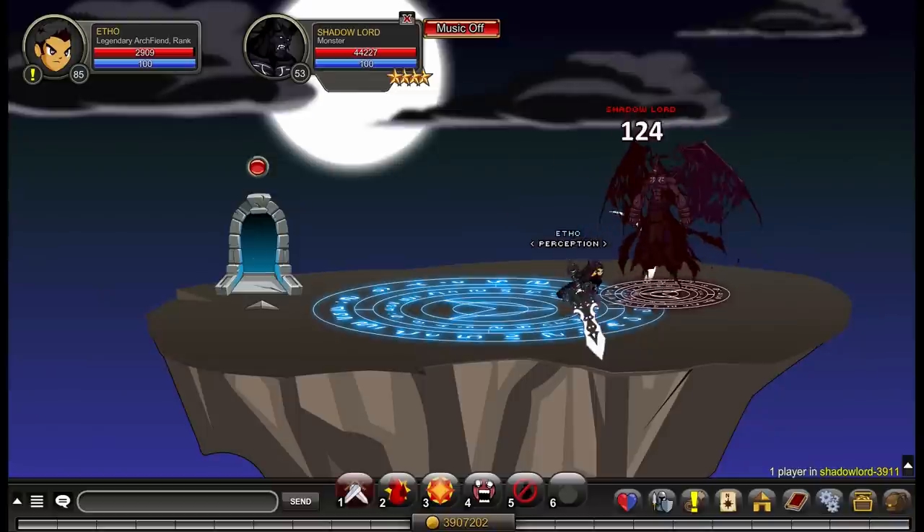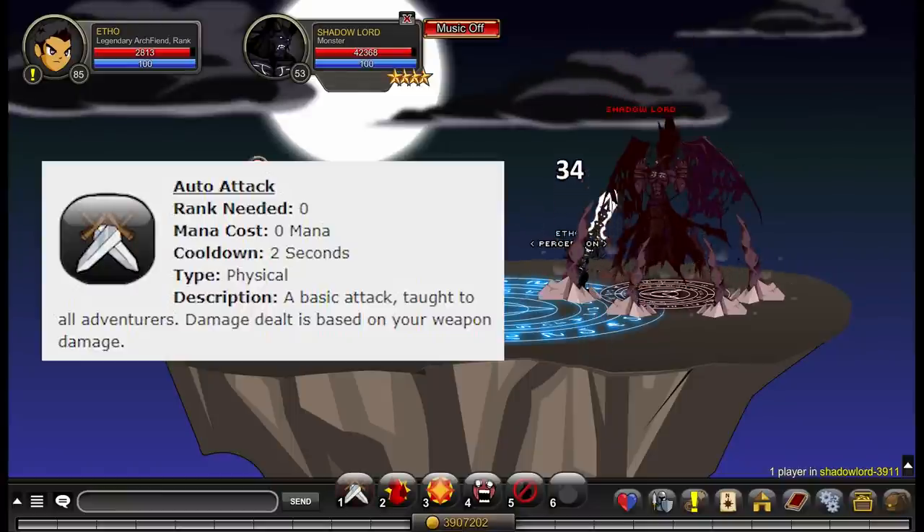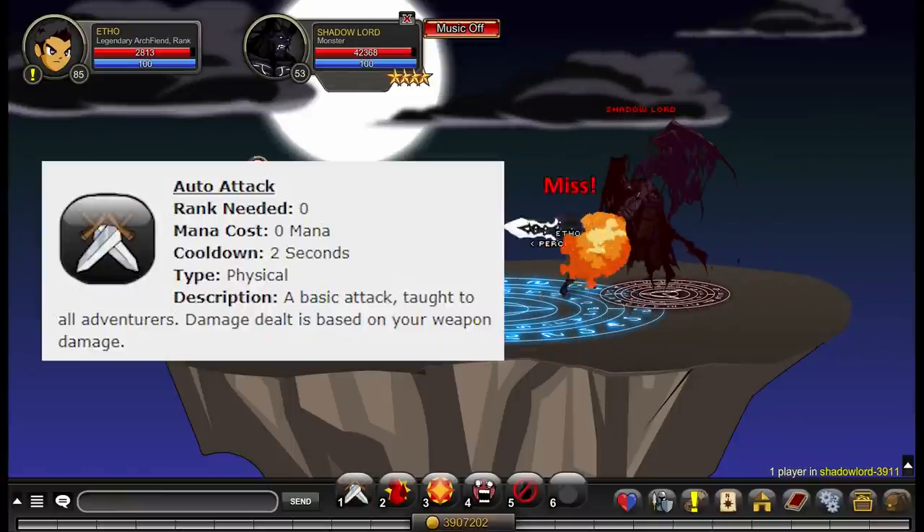Archfiend has five abilities. Ability number one is your auto attack — a completely standard auto attack, nothing unique or interesting here. Two second cooldown, zero mana cost.